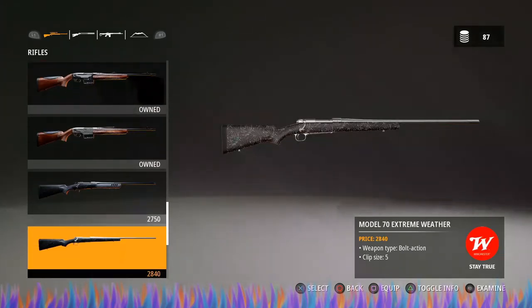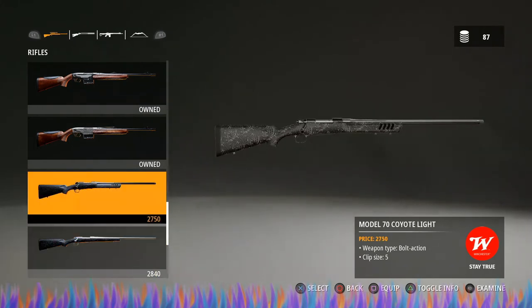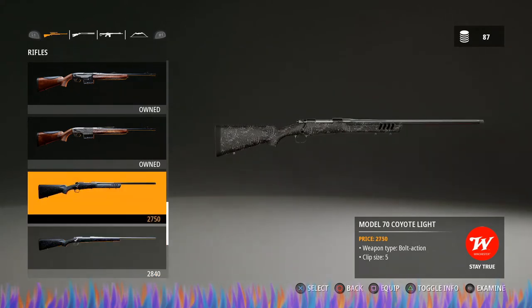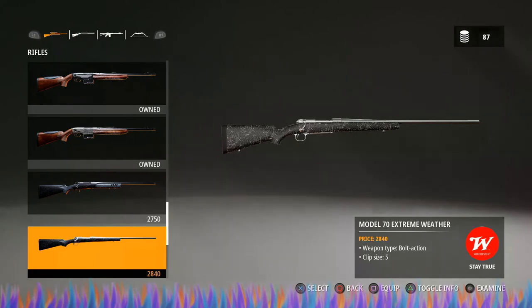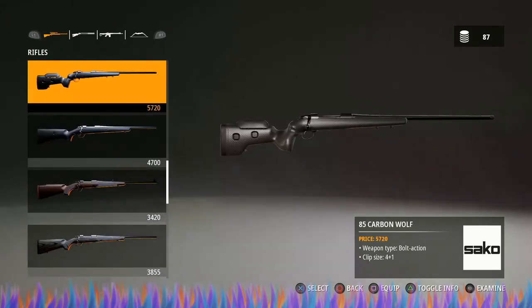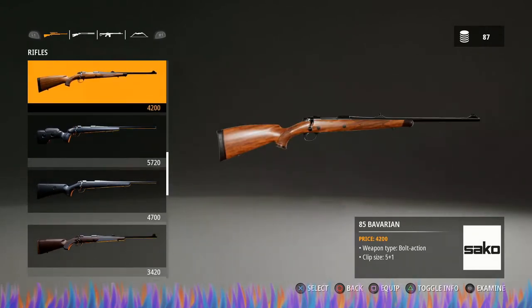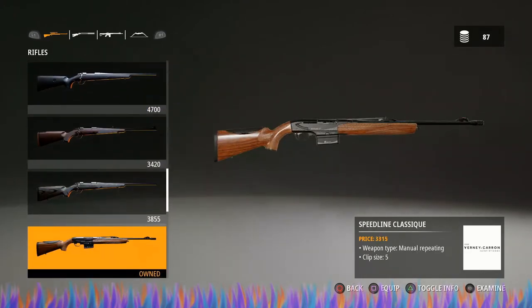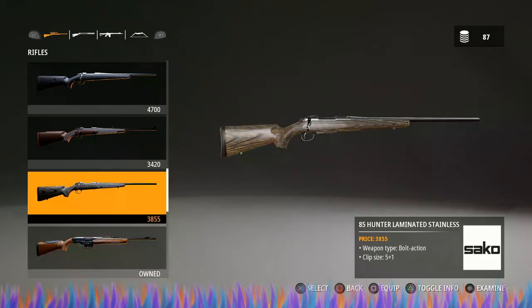Then go with the 85 Carbon Wolf and then go crazy on the other big guns. As for a smaller caliber gun, I go with the Model 70 Extreme Weather. I've tested both — the Coyote Light to me does not seem as accurate as the Extreme Weather. I could have it all in my head, it's probably exactly the same, but I have better luck with this one. One of the Model 70s is going to be your best bet. The Carbon Wolf is a different gun than all the other 85s — it has a smaller clip, it's a longer shooting rifle with longer accuracy, and it is much easier to take longer shots and actually hit.